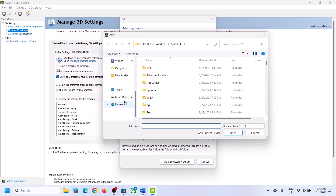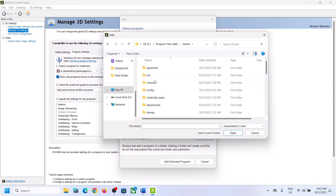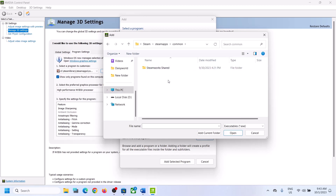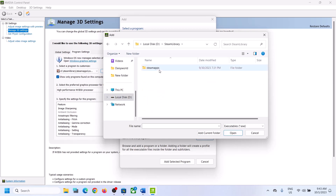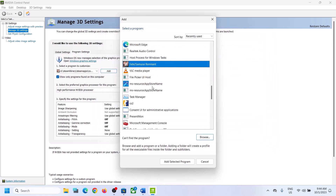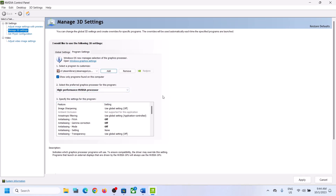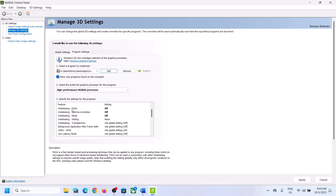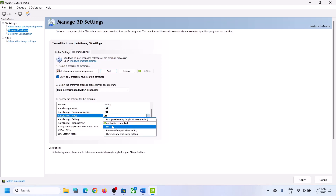If you don't find the game, go to the game installation folder. If the game is installed on the C drive, open C drive, Program Files, Steam folder, then open the Steam Apps folder, then open the Common folder. Find and select the game EXE file and click Open. Once the game is added, select High Performance NVIDIA Processor, and then turn off the anti-aliasing options.